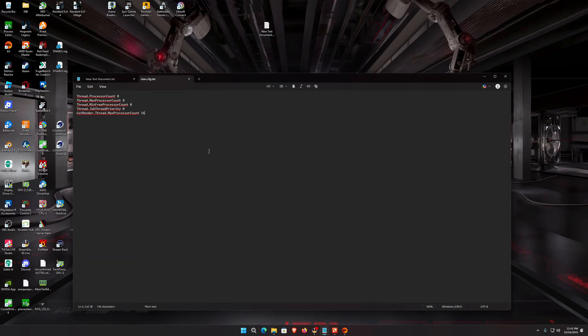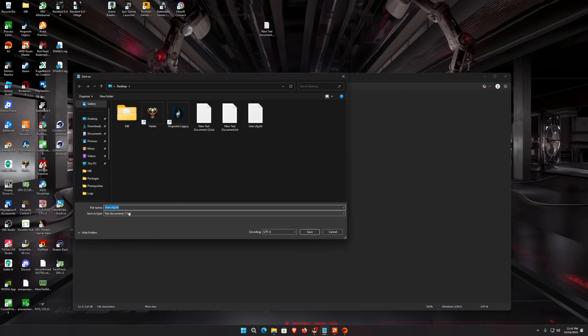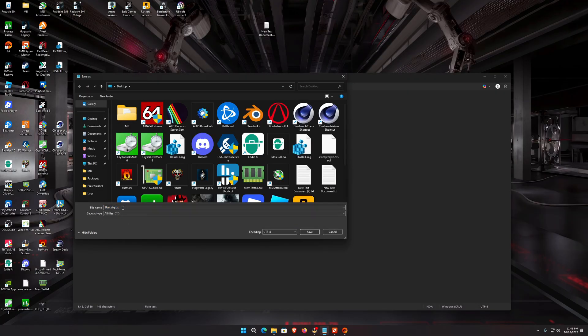Open that up, and you're going to copy and paste this content. This is specifically for 9950X3D owners — I will copy and paste it in the description. After that, go to File, Save As, set it to All Files, and save it as a config file named user.cfg. Save that to your desktop for now.